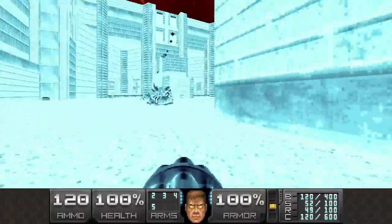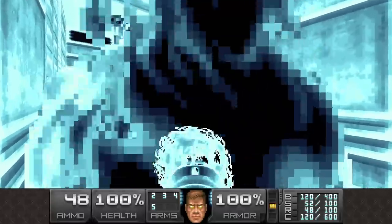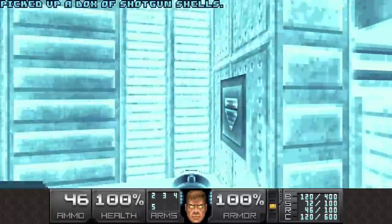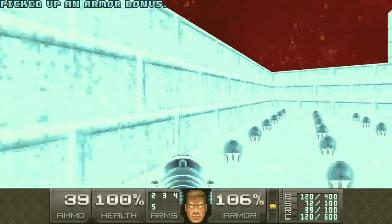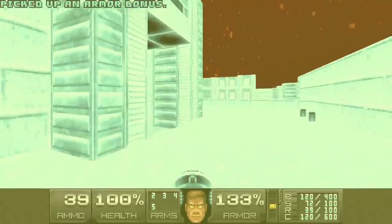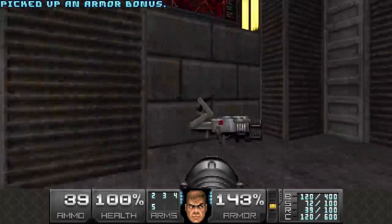We need to go through the yellow door here. Get rid of the archvile here, then lower this elevator. Let's collect all the armor bonuses - why the heck not? And here it is.